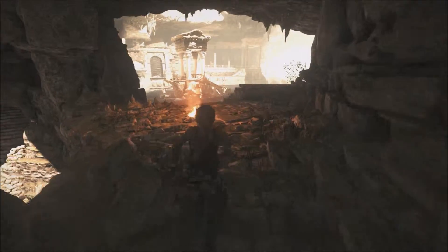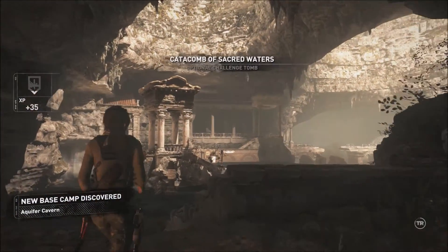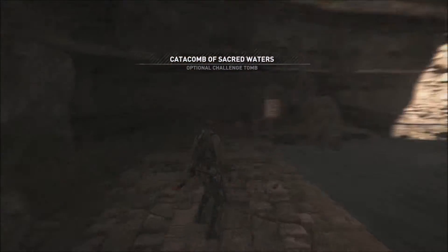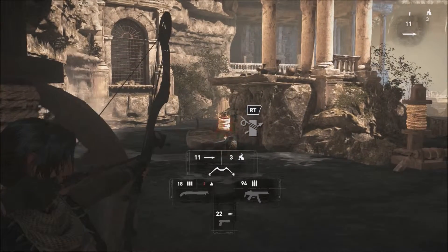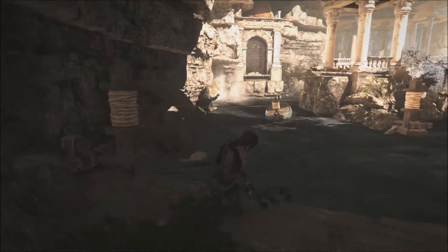I ain't looking forward to doing this, to be fair guys. Right, basically as soon as you come in, swing to the left. You're gonna have to use your bow on this — just shoot your bow to that while you're being pulled close. It's a pulley system.